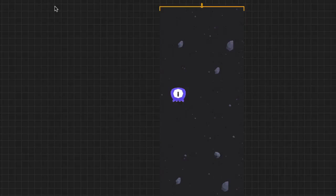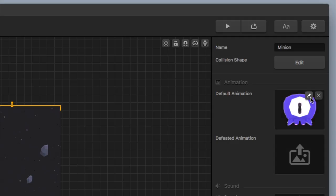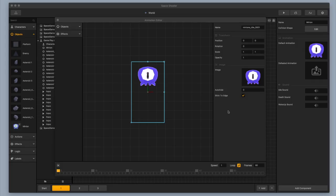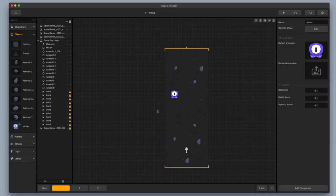I'm going to exit out of my shape editor and check my animation speed by clicking on the edit button to open the animation editor and quickly playing it to see how that looks. That's not too fast — that's going to work perfectly. It's always a good idea to check your collision shape and your animation speed whenever you're bringing in a new object or action.